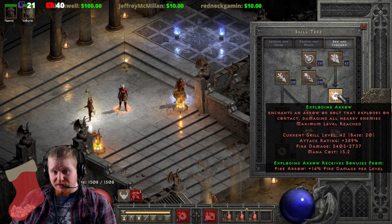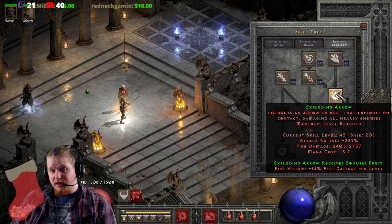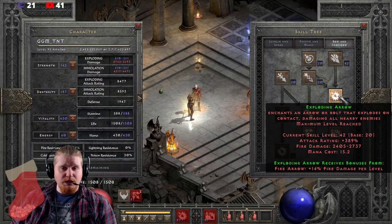Exploding Arrow is not the most ridiculously complicated skill. You do want to attack quickly - it does have a rather high mana cost. The attack rating bonus on it is pretty decent at 389%.